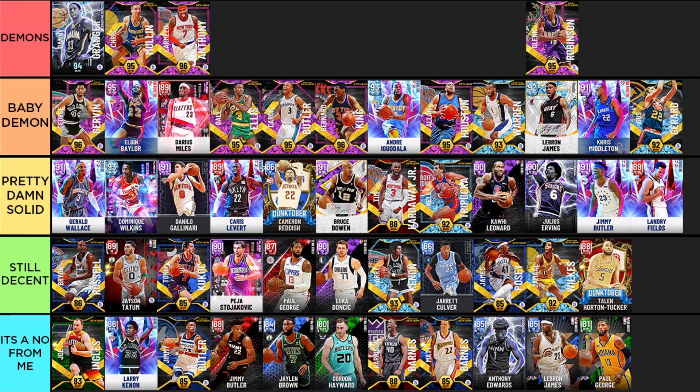Pink diamond Carmelo Anthony — everybody knows he's going to be one of the best small forwards in the game. He's got a jumper that's just so easy to time, he's six-foot-eight so he plays the three and four great. Hall of Fame Blinders, Hot Zone Hunter, and Mismatch Expert mean he literally doesn't miss. Hall of Fame Ankle Breaker means when he gets a takeover it's just over. You can badge up anything you want on him — this Carmelo is an absolute god at the starting small forward position.